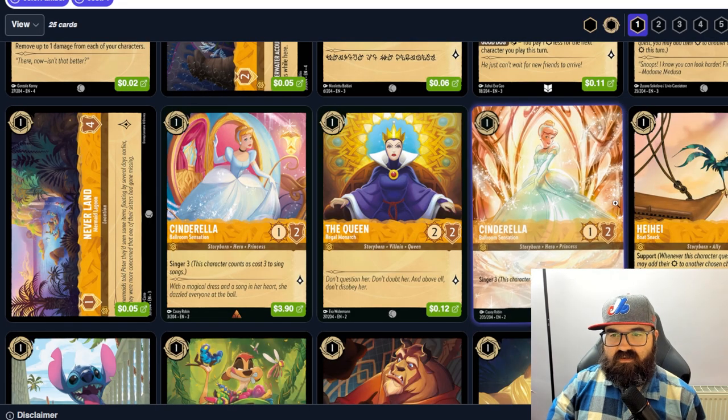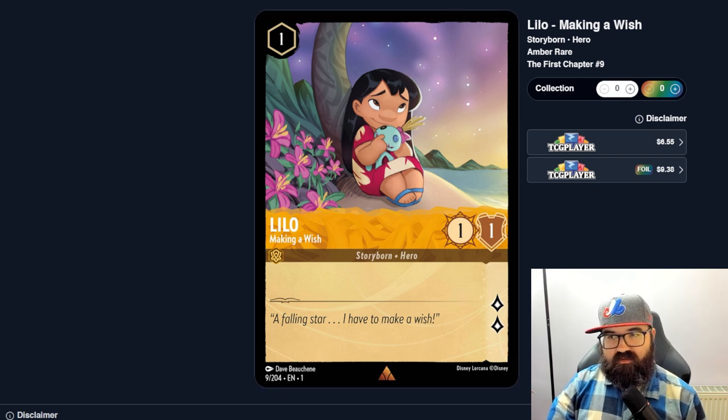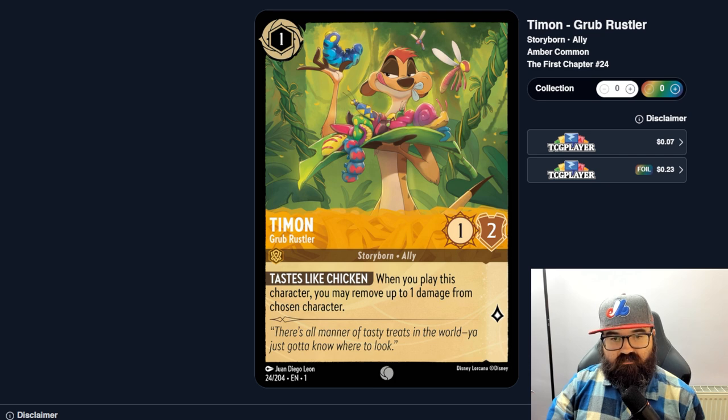Lilo, Making a Wish, is a one-one-one uninkable with two lore — I think that's pretty good, especially for an aggro deck. Get this out with Daisy Duck and you're pumping out four to six lore per turn if they can't answer it. Stitch is a one-two-two, probably a shift target. Timon is a one-one-two — when you play him you may move up to one damage from a chosen character, so a heal on entry, but I'm not sure how good healing is in Amber.